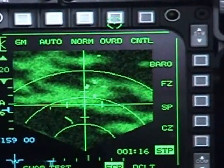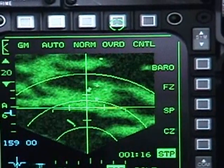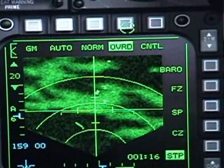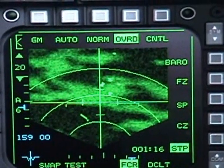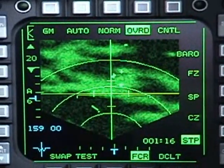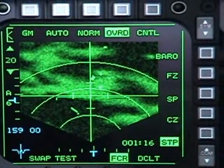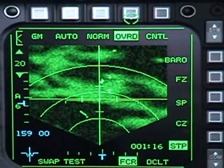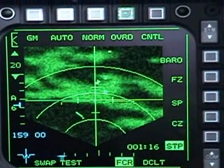The override button will shut down your radar — you can see the scan indicator is not moving anymore. You can activate it again by pressing it a second time. It is very useful to fly undetected, so your radar will not be radiating anything to other aircraft or ground missile vehicles.